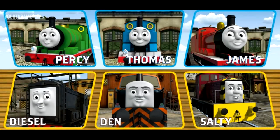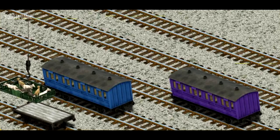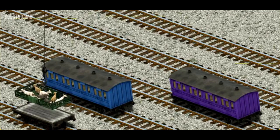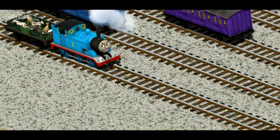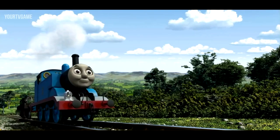It's a busy day at Brendam Docks. Thomas and his friends have many deliveries to make. Choose who will make the next delivery. Thomas must deliver the goats to Farmer McCall's farm. Help Cranky find the goats. There you go. Let's lift and load. Now the cargo must be loaded. Show Cranky where the white flatbed is. You found it! Thomas pumped his pistons and puffed out of the docks.